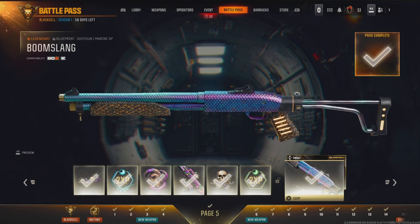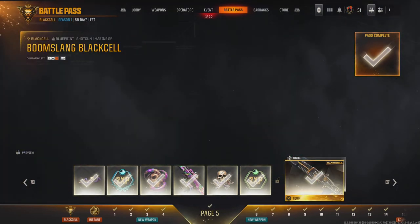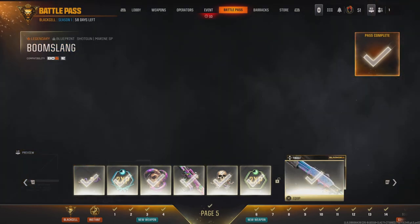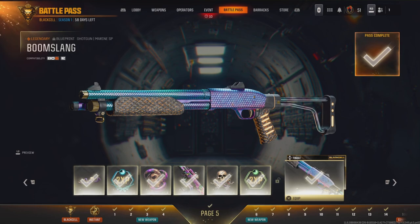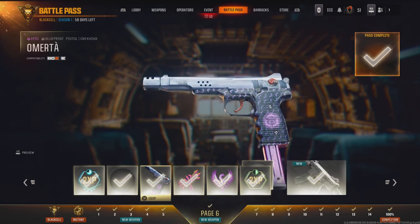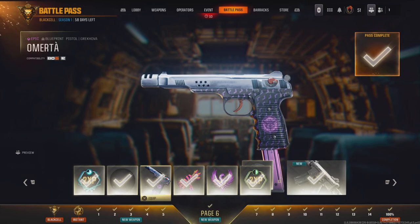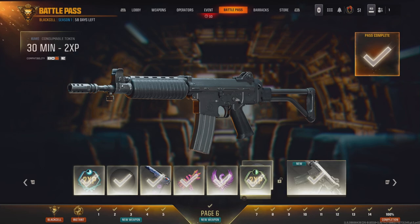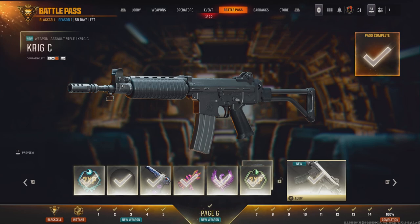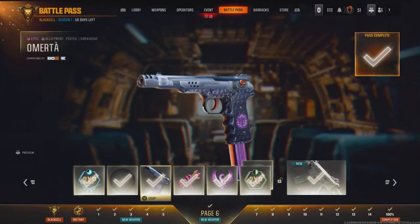Okay, so that is the Marine SP Shotgun Boom Slang. We actually got lucky and had some decent rounds with it. I hope you guys enjoyed the video for the review on the Boom Slang. Next video we got our first pistol on the battle pass — I think it's the Gracova Omerta, I hope I'm saying that right — and then we also have the second new weapon for the battle pass, the Craig C. I hope you guys are looking forward to those videos. As always, leave a like, leave a comment, and subscribe. I'll check you later, peace.